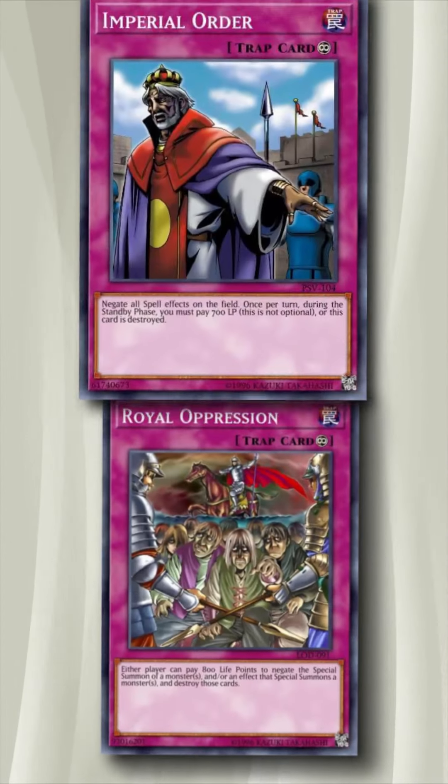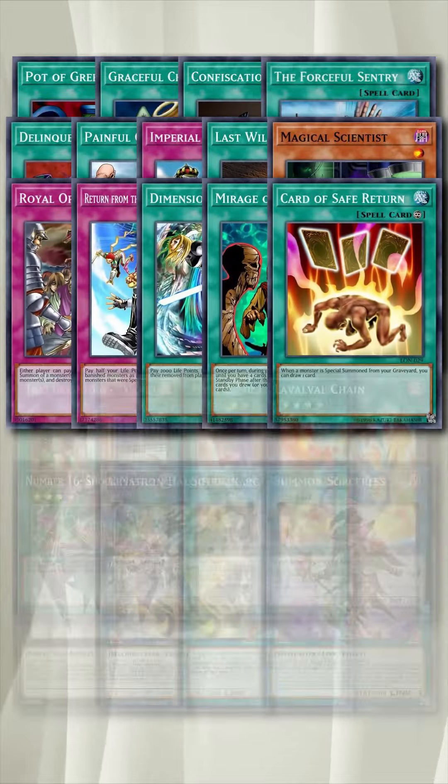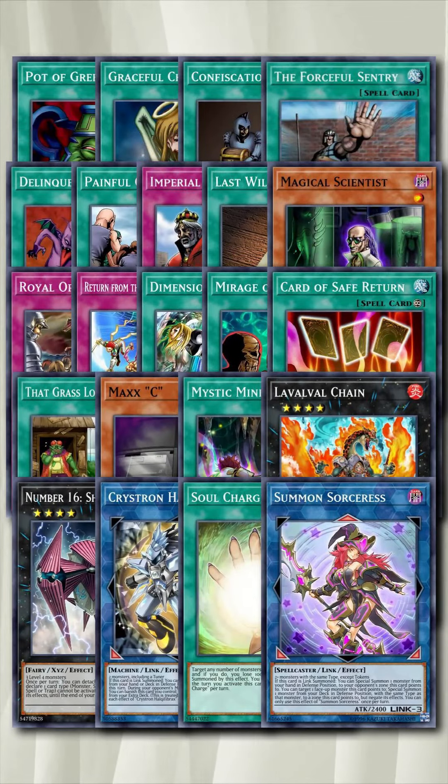And then we have old-school floodgates, like these 2 cards, but we'd be remiss not to add Mystic Mine to that list. So if we add up all the cards, that's 14 cards from the early set and an additional 8 cards released in more modern times, which were equally some of the most powerful cards ever made. And this isn't even an extensive list, just a cream of the crop.